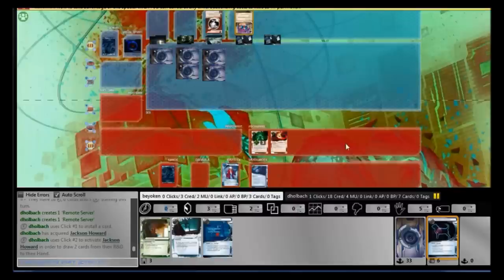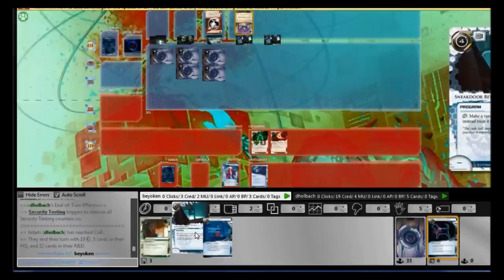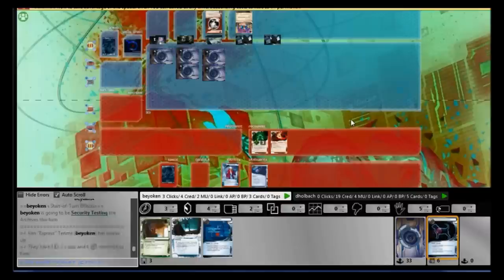But he finds his Jackson Howard, which is really annoying. I'm playing against RP — I cannot run the Jackson Howard remote. The only way is if I face-check one of the middle servers, and that won't end well. He has so many credits he can easily rez a Komainu or any of the Grail ICE against me, and I'll be toast. Running is out of the question, and a Ken Tenma that cannot run is a useless Ken.